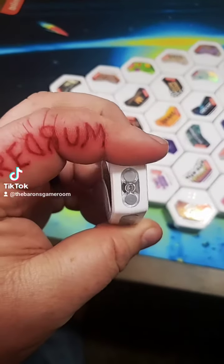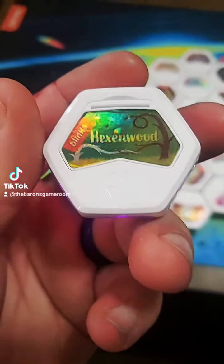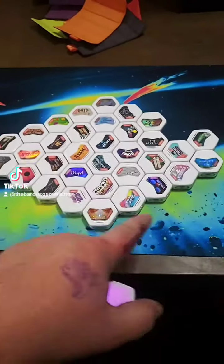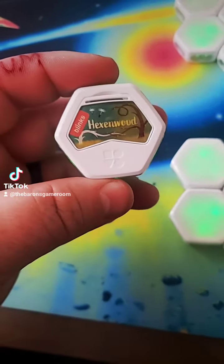So the long and short of it: blinks are these magnetic hexagons that light up, and each blink has a game programmed into it. It can teach that game to every other blink you own in order to play the game that's on it. And the one I want to talk about today is Hexenwood.